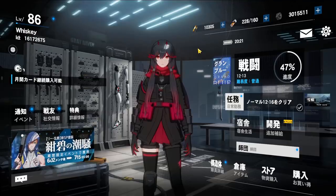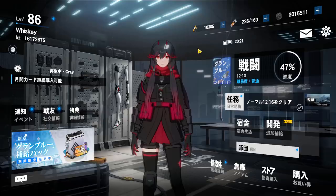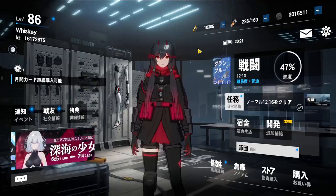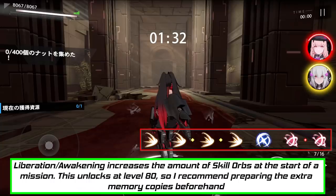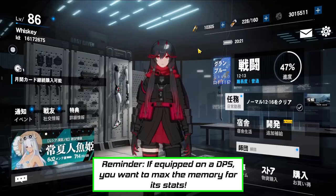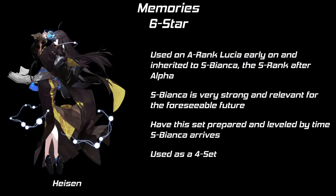Moving on to the 6-star memories — not all of these will be available at launch, but knowing what's to come is important for deciding what to invest in. The 6-star memories section will cover memories released in the first 2 patches as well. Side note: if you want to awaken/liberate a character, you need 2 extra memories per memory slot equipped — a recommended 4-set means you need 12 memories of that set. Heisen is the Lightning DPS set, the default set for A-rank Lucia and later S-rank Bianca. S-Bianca arrives in the patch after Dark Watanabe. You'll level this set sooner or later — use it as a 4-set. Shakespeare is the Fire DPS set; the only fire unit worth leveling this for is S-Karenina. If you don't have her, no need to invest.